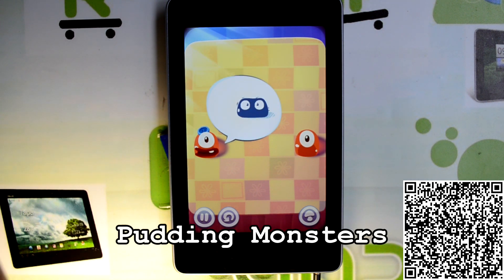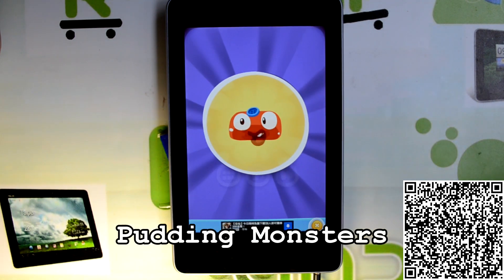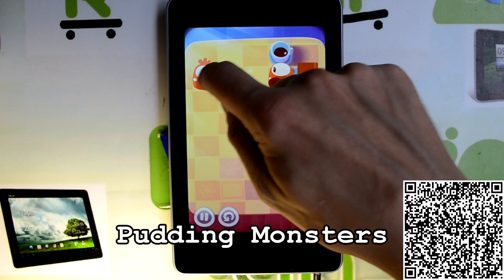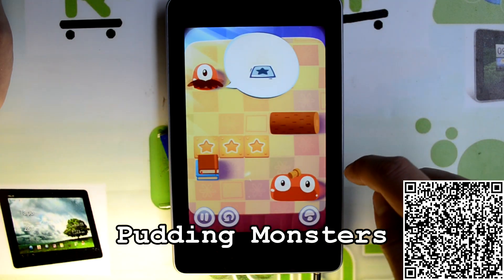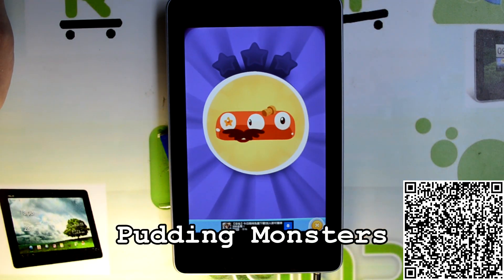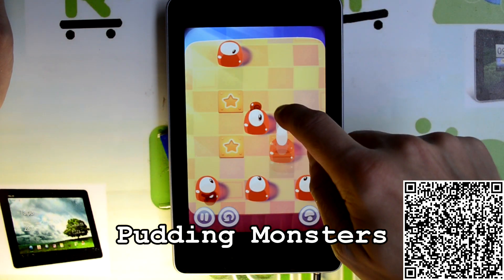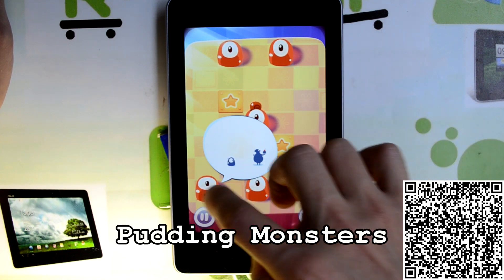You can see those two puddings here, and what you can do is bring them together — that's how you win the game. As you drag them, they will not stop until they hit an obstacle. If you drag them towards the outside of the screen, you're going to lose and have to restart.